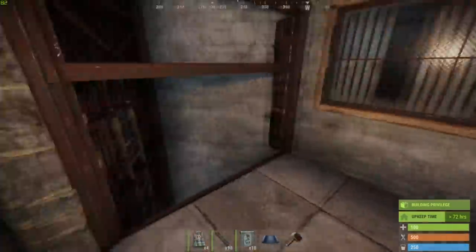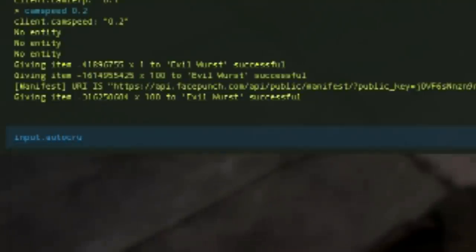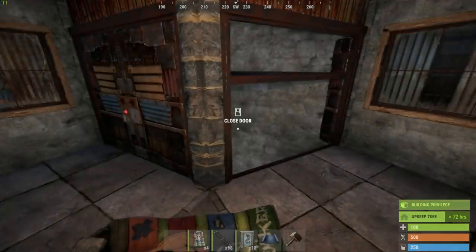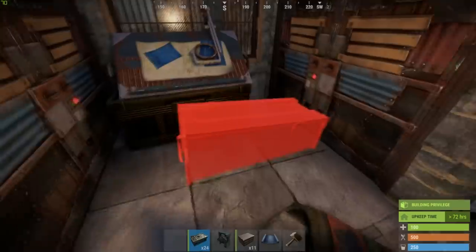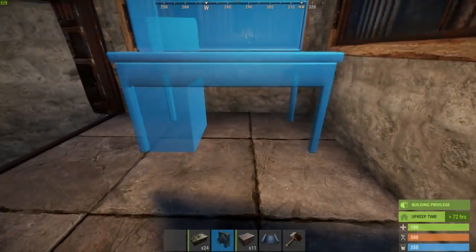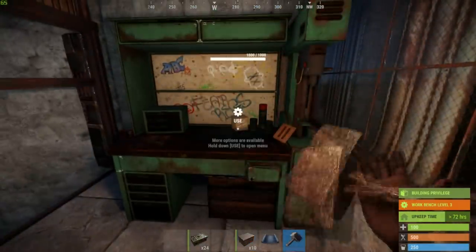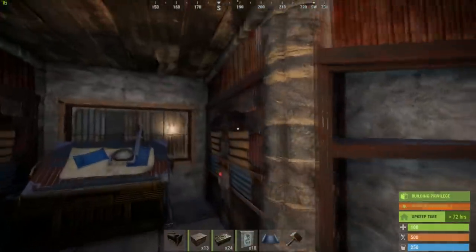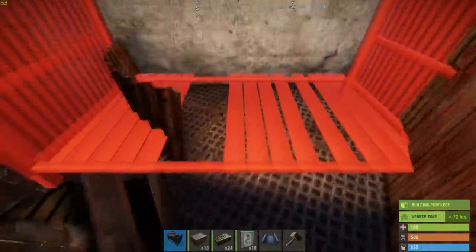If you have trouble jumping out of those chutes, try to crouch jump or open console and type 'input.autocrouch true'. Use the main living space for more items. The research table can go next to the exit. Keep the opposite side free in case you manage to obtain a tier 3 workbench. Use the space above the chutes to place more items, such as the repair bench or boxes.